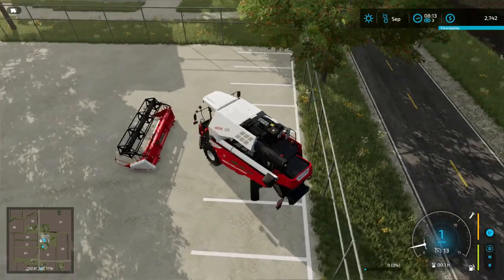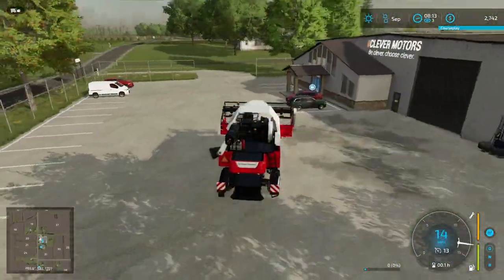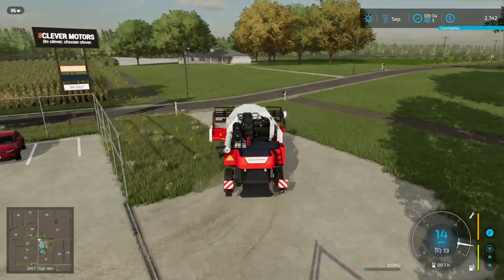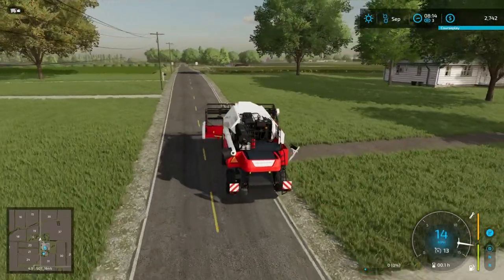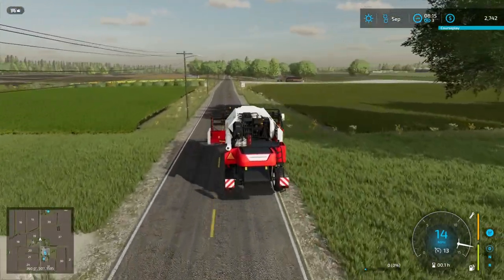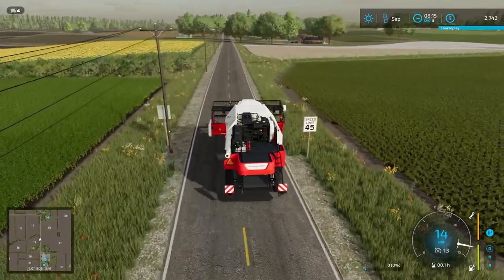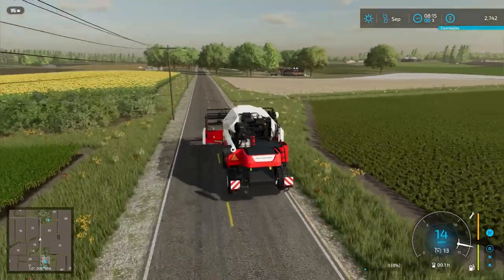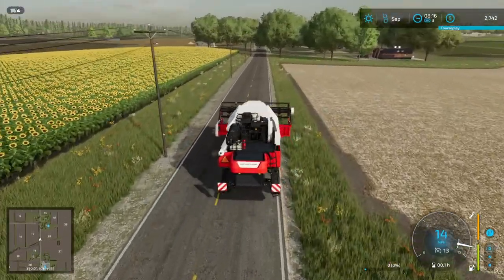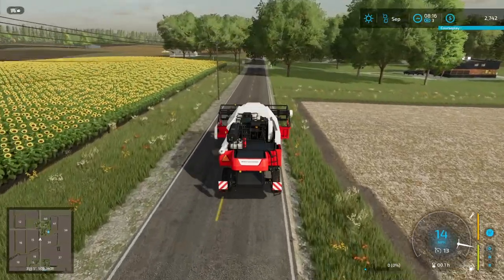Let's get the harvester header attached — there we go. So we have right now on our current fields a field of corn and a field of sorghum. We're going to harvest those two fields, sell them off immediately, take those profits, and buy the rest of our equipment. We need to get a seeder so we can seed fields of soybeans. Another major output in New Jersey is straw — not a huge output but some people do harvest straw for their own livestock because there is some livestock sales out here.